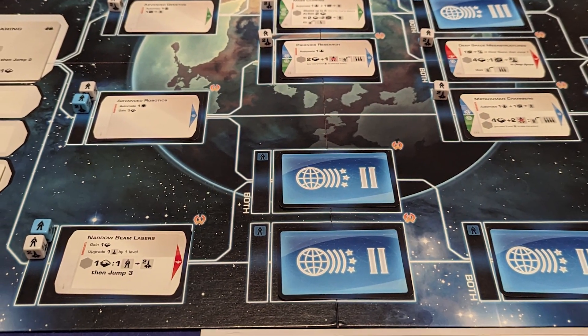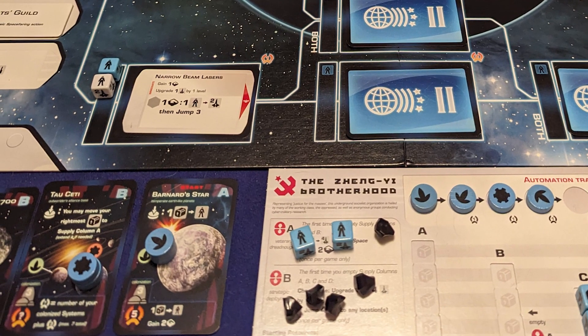My favorite B game — this is kind of thematic as an astronomer — is Beyond the Sun. This is a tech tree building game. It's not super pretty sometimes; it kind of looks like Spreadsheet the board game. But with your competitors, you are building up this tech tree, unlocking different technologies that you can use to go explore different planets and then colonize them, and unlock some of the things on your board to give you more production when you take a production action. I just find it a lot of fun. I love building out that tech tree. I love looking at the different planets that you can colonize and visit. A lot of them are real ones, and as an astronomer that kind of tickles my fancy. But this one is my favorite B game, Beyond the Sun.